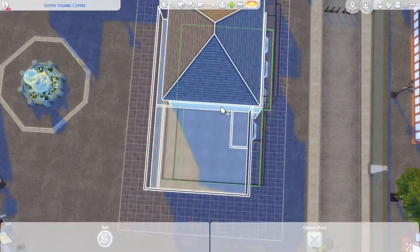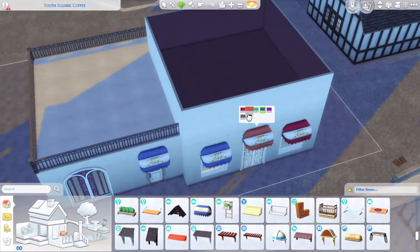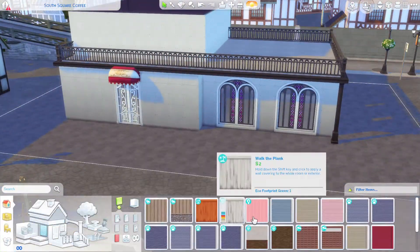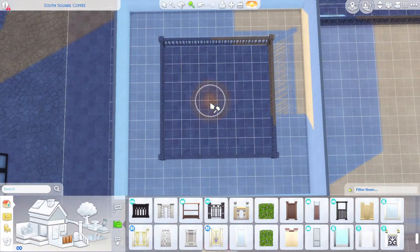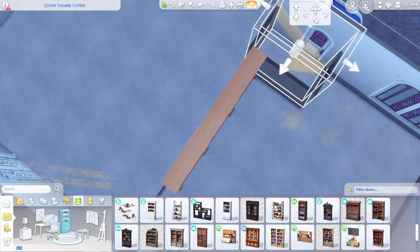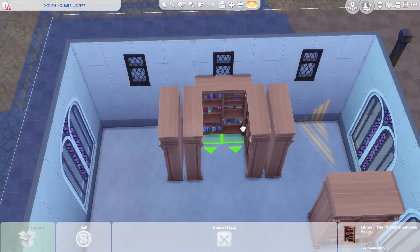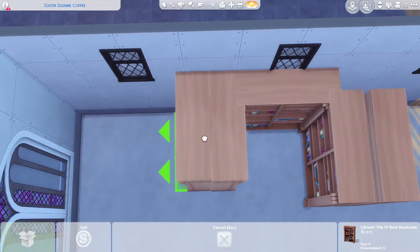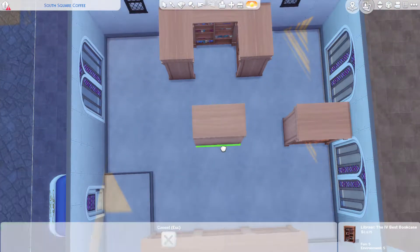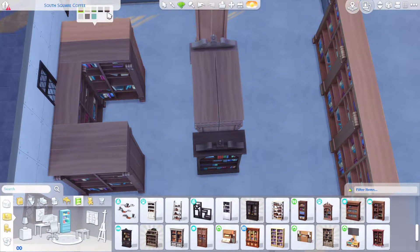There are like 230-something lots in The Sims — I was like, what? I also really want to do the vacation worlds and the sneaky hidden lots, like the top of Mount Komorebi and the Realm of Magic portal world. All up it was like 230-something lots and I was like, that is a lot, but it's fine.